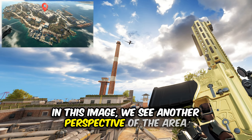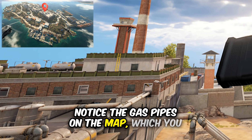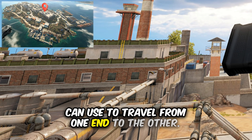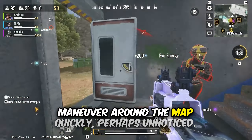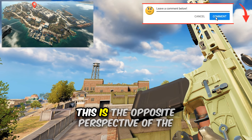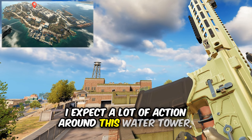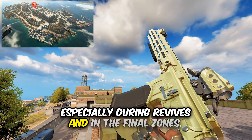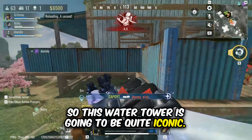Here we see another perspective of the same area. Notice the gas pipes on the map, which you can use to travel from one end to the other. Despite the high walls, you can use these pipes to maneuver around the map quickly, perhaps unnoticed. In the next image, we can see a water tower — this is the opposite perspective from the previous image where we saw a chimney. I expect a lot of action around this water tower, especially during revives and in the final zones, so it's going to be quite iconic.